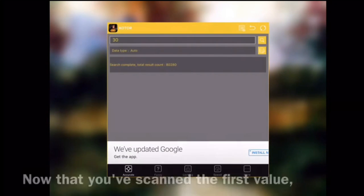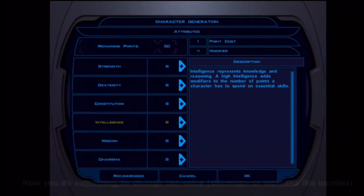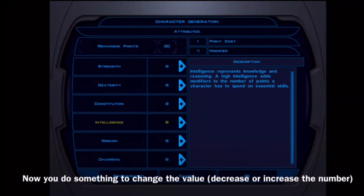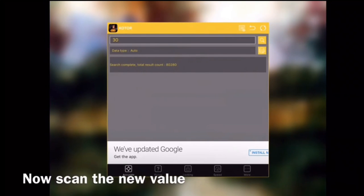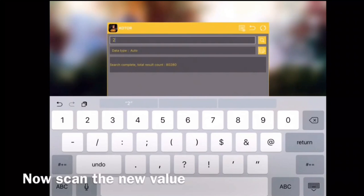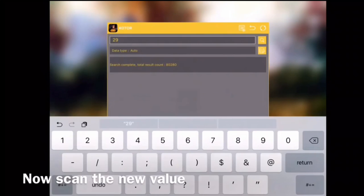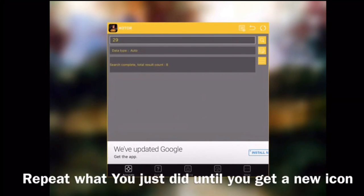So we're scanning for our skill points, and now the app has come up with a few thousand values. If we were to change them all at once, the game would crash. So we're going to have to go back into the game and change the value. The genius thing about this app is you can now narrow down the selection of values found in memory by entering the new value. You change the value in game, go back into Game Jam, enter the new value, and press the search icon again. Now we are left with eight results.